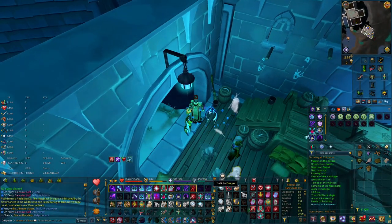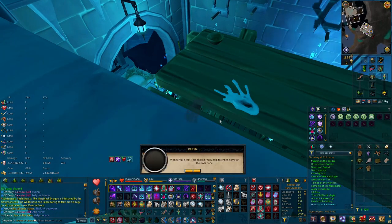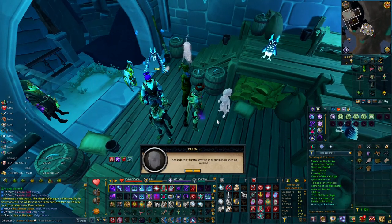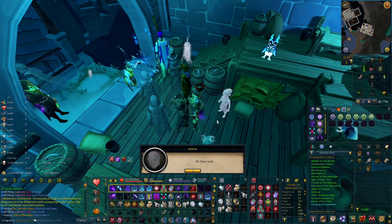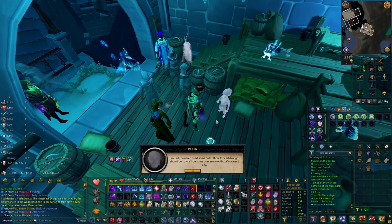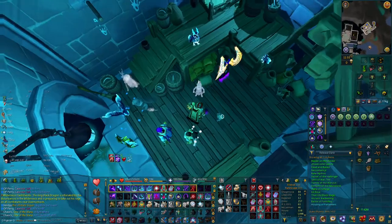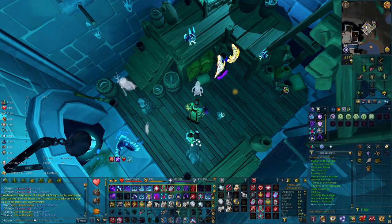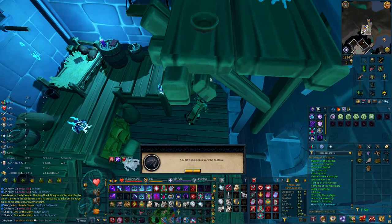Now we need to inform Darin that the house is clean. Go through the chat. He tells you to use the knife to build a trough for food and another trough for water. From the southeast side, pick up three nails from the toolbox.